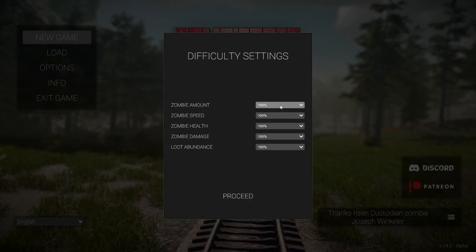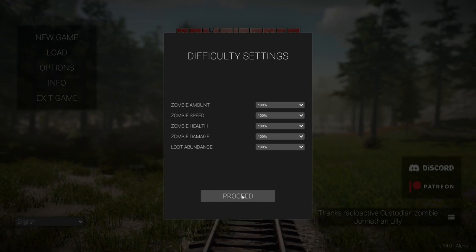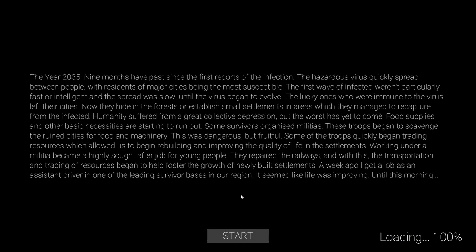You can tweak settings to your heart's content so that zombies move faster or slower — a bunch of different options there, but I think we'll just stick with that. There is a bit of an intro, it's just some text. I'll let you guys read that — if you want to read it just pause the video — and let's just get started.